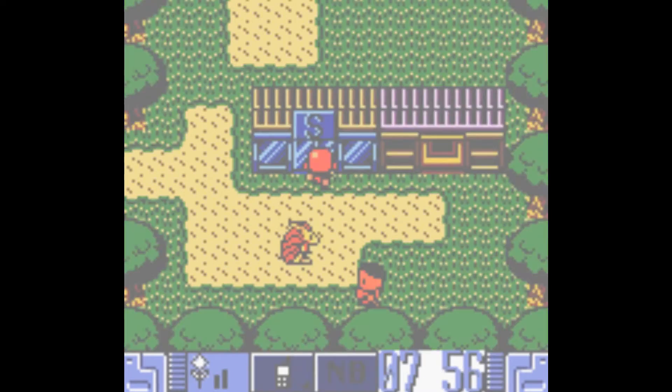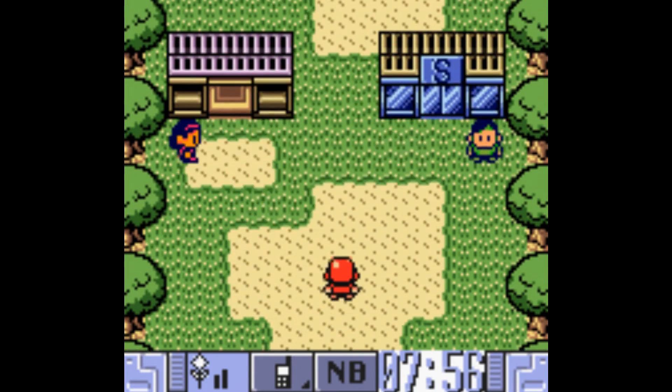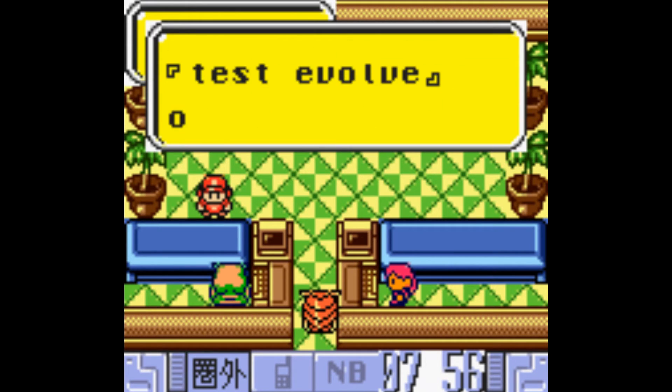Now what you wanna do - you wanna go to any place that lets you test evolve. This is not one of them, that's a Reform Evolved place. The shops alternate: test and reform. Oh, they sell P-Cards here too. Anyway, they alternate test and reform.